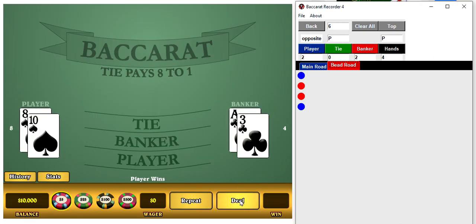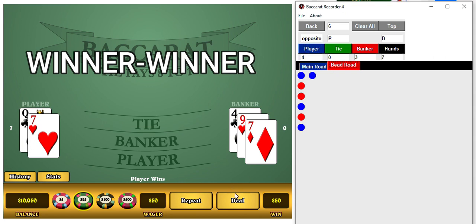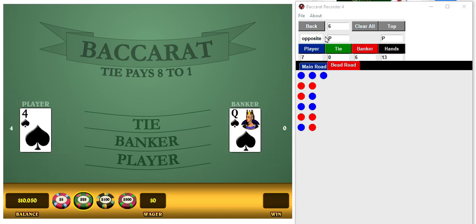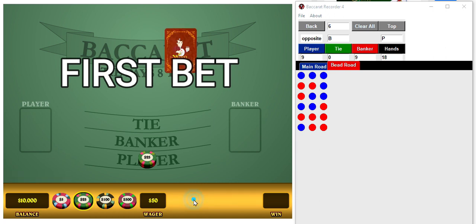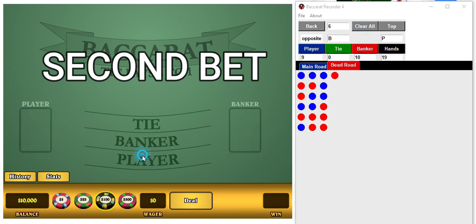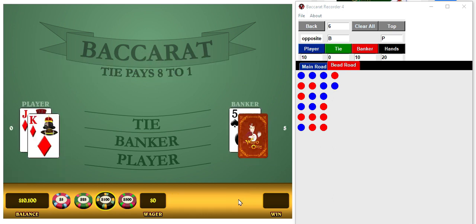Let's head over to game three. We just buzz right over to a new one here and get to our first spot. One more, there we go. Player, $50. And it's a banker — and it's a player right off the bat, nice way to start a game. Okay, heading for our next spot. A couple more here — okay, so $50 on player. But it's a banker, but it's a banker. There we go, we got our player.